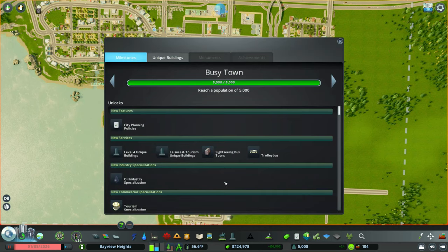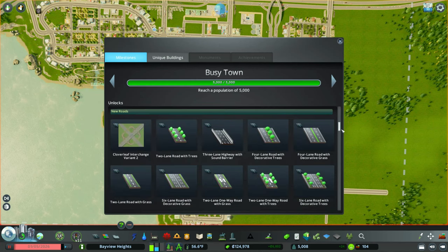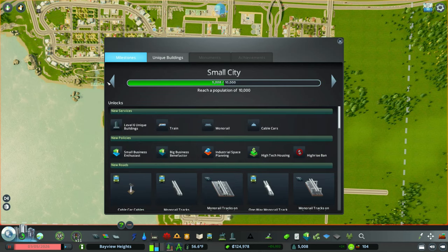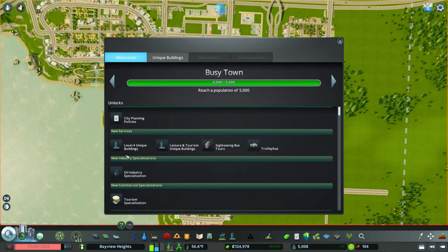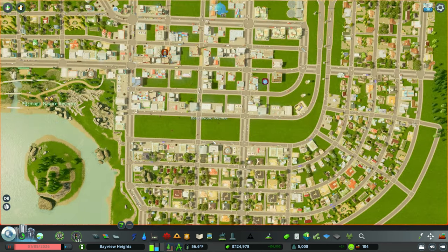I sped things up and we got to our 5,000 residents. We didn't actually do anything while you were gone. Our next goal is 7,500 for big town, and then busy town after that. We did unlock a few different things: leisure buildings, tourism specialization, and stuff like that.